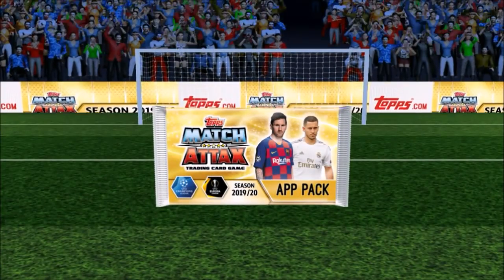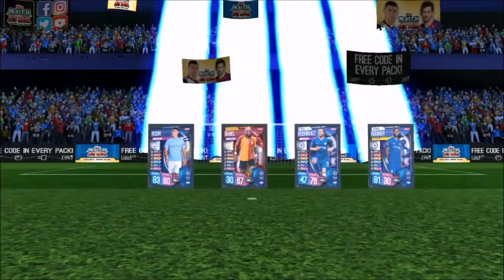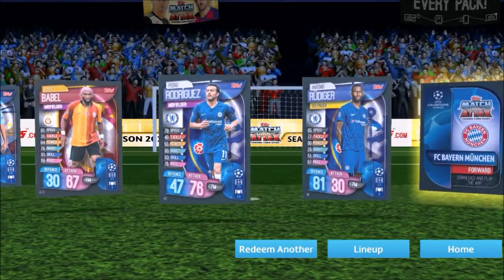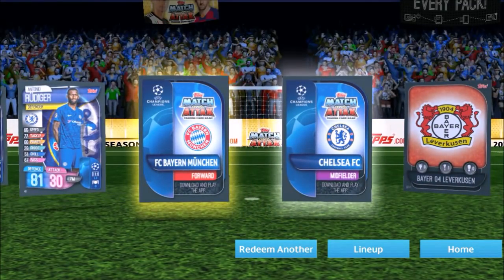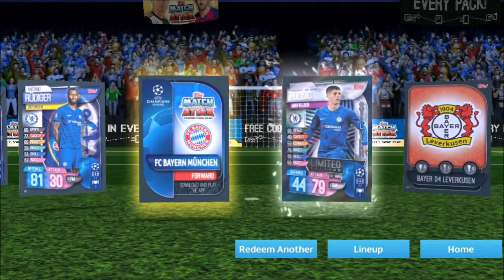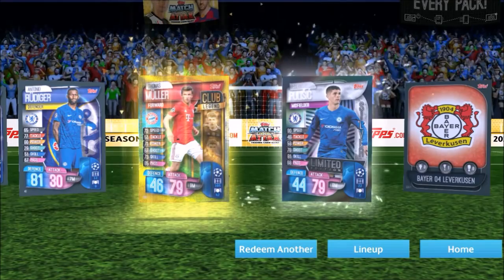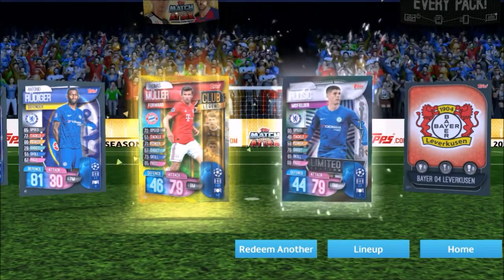Back to back awesome — this one looks like a Pulisic code, that could be good. Rodri, Hedra — not so good. A couple of inserts — it is the silver. Just a club legend — okay. We did manage to get a silver one there, pretty cool. How many is that already — five maybe?